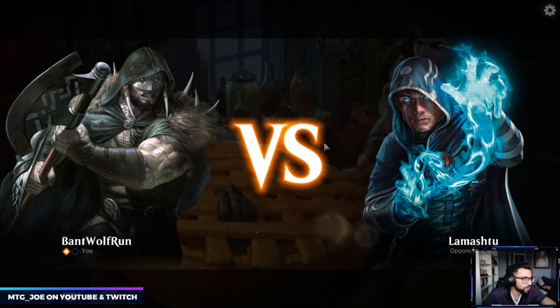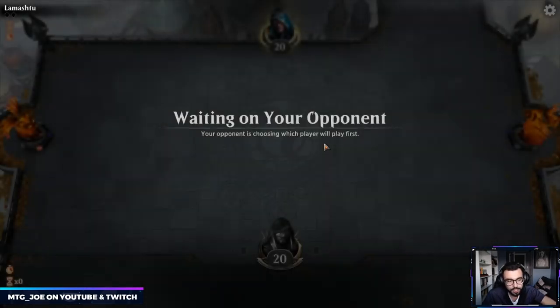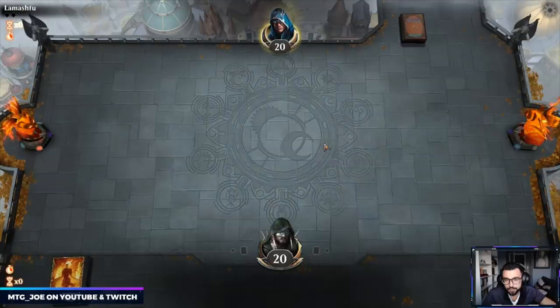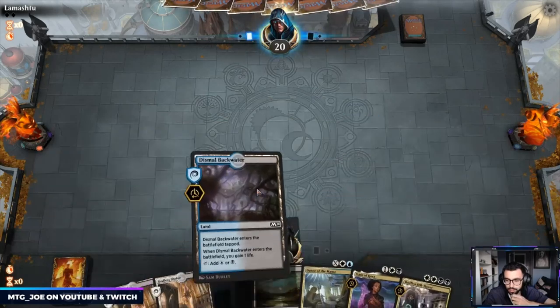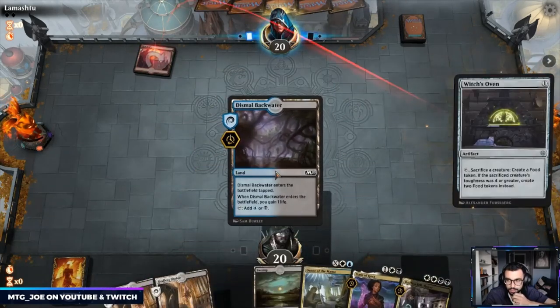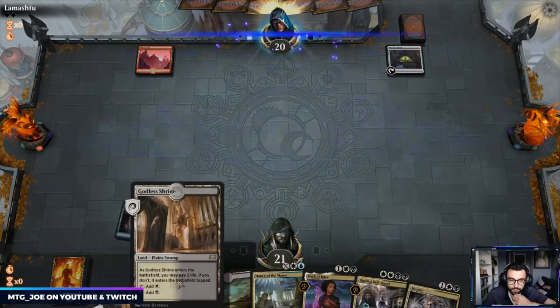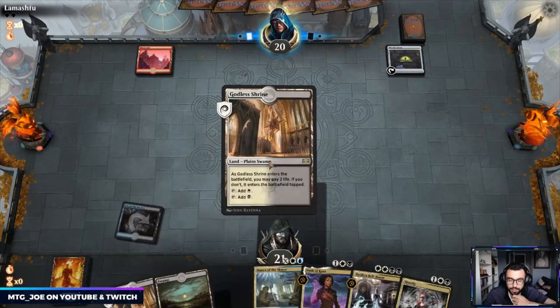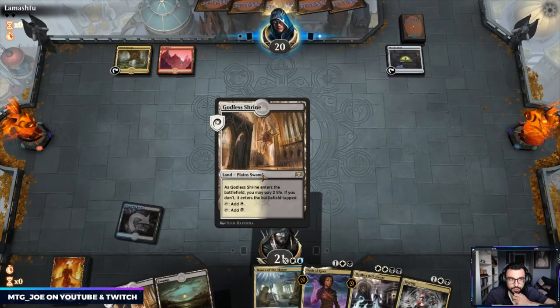So this is the mid-budget version — we splashed a little bit of blue, added about 10 or so rares to our budget version. We'll be building up onto this as we continue. We'll keep this hand — Oath of Kaya into Basilica Bell-Haunt is strong. This game they have the Oven down — of note that gets rid of enchantments, not artifacts. So if they have the Cat that's a way for them to drain us. Let's go Temple here — want to see a Doom Foretold.